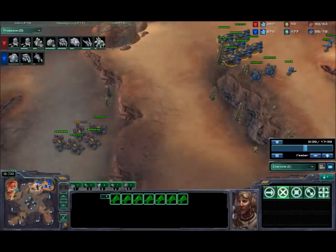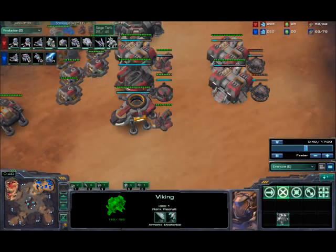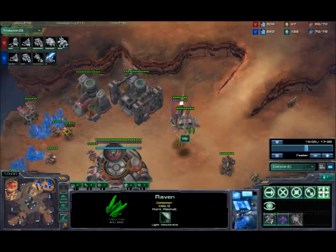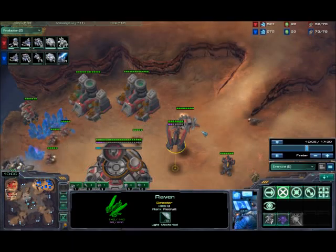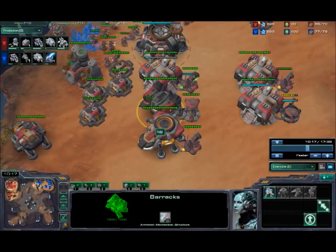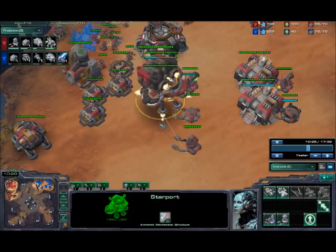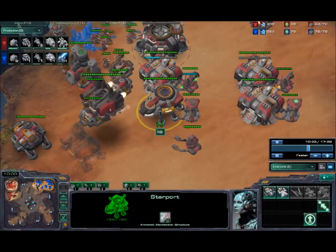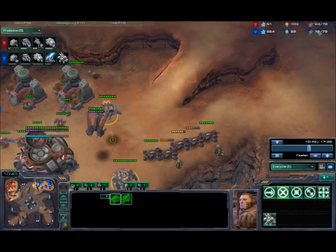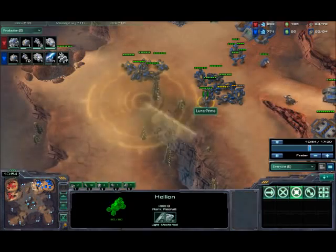I'm gonna poke with these tanks and see that he's going a large amount of hellions and just kind of back off. My viking and raven are coming out now. The reason I get the raven is not just for cloaked banshees — if we have any viking wars later on, the point defense drone is great in viking wars. The big key of this build is you're going to want air superiority at all times. If you ever lose it in any engagement, it's gonna be very hard, if not impossible, to get it back without falling behind. He already has a food advantage on me even though he's not spending his minerals very well.